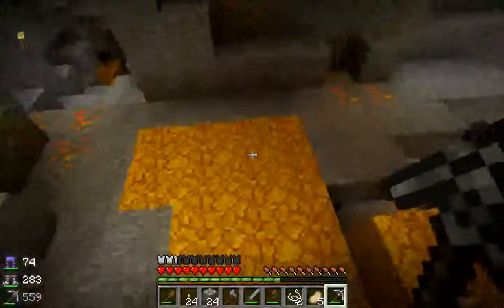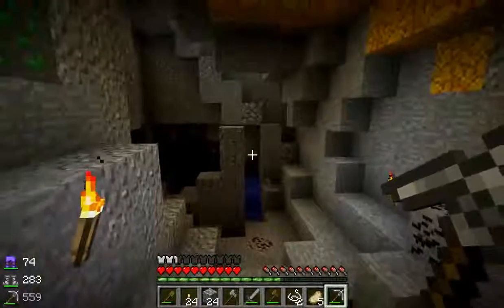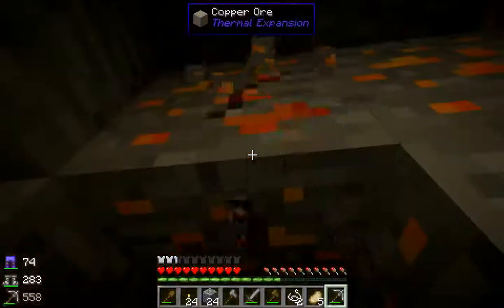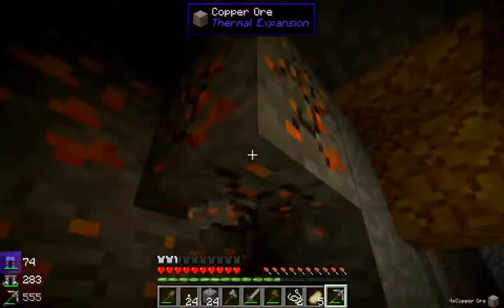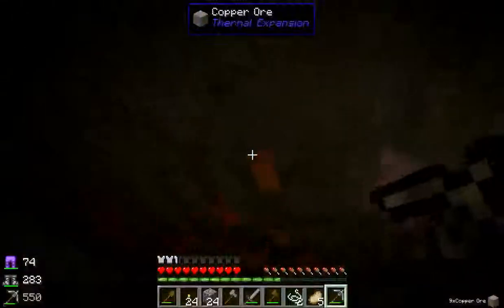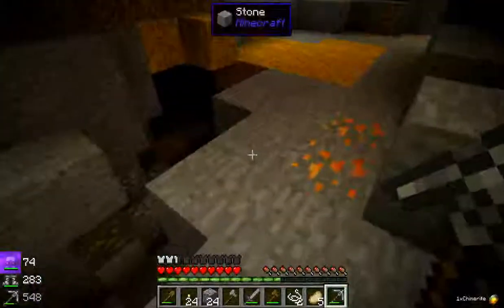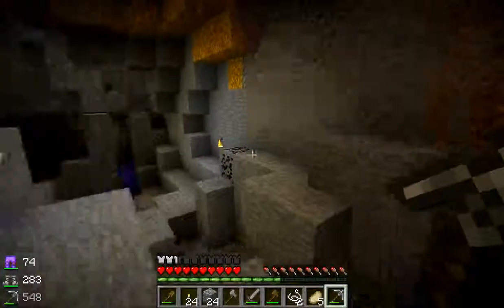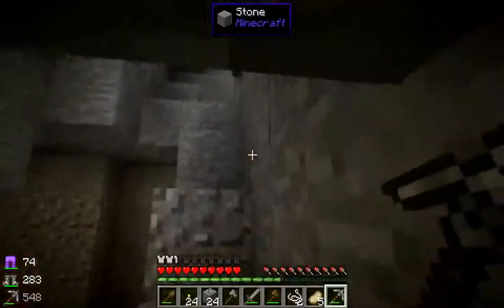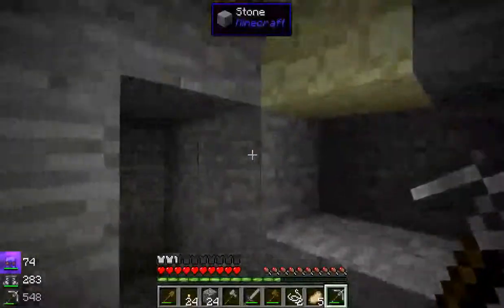I don't even know how to get out of here anymore. Oh wait — there's my stairway. Ooh, and there's some iron. Let's grab this copper here. If I was correct and this steel pickaxe can actually mine obsidian, it would be nice to have diamonds of course, but if I can mine obsidian, I can make a couple of tools out of it, which would be extremely helpful.